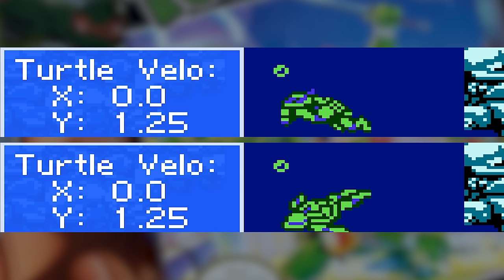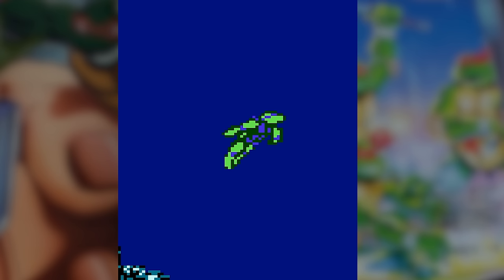While we're at it, pressing up does nothing. It makes your turtle look like he's swimming up, but it is only the mashing of the A button that moves you upward.